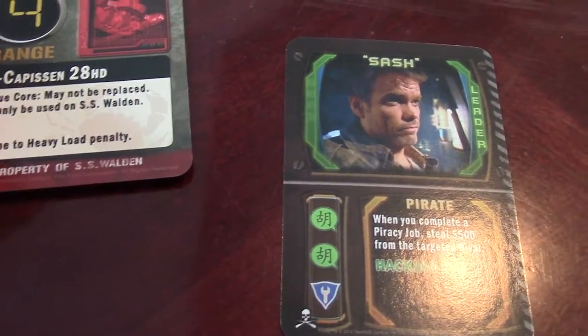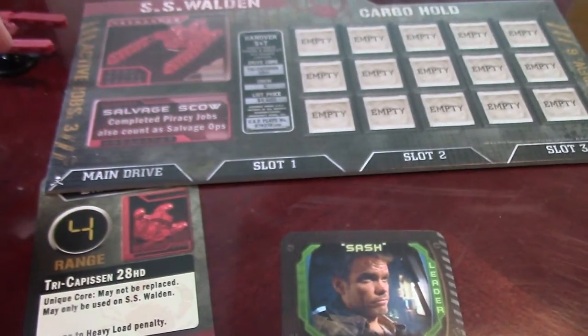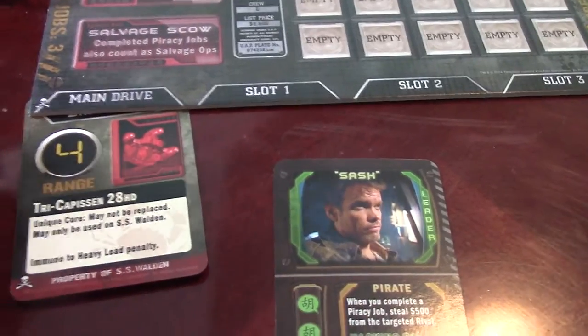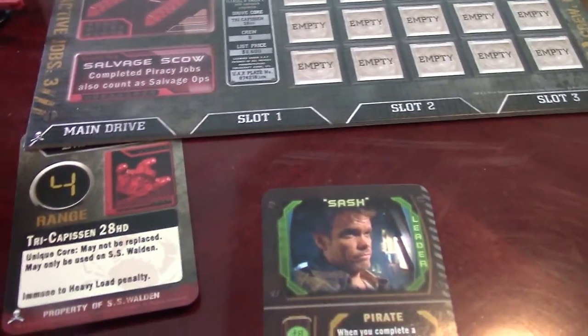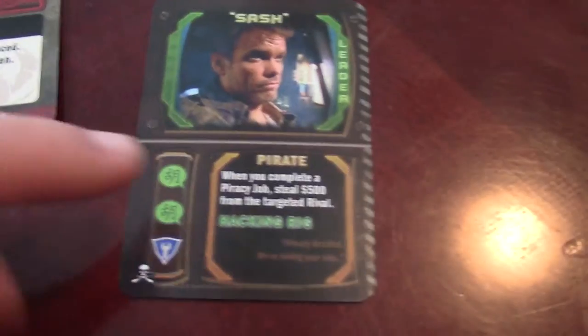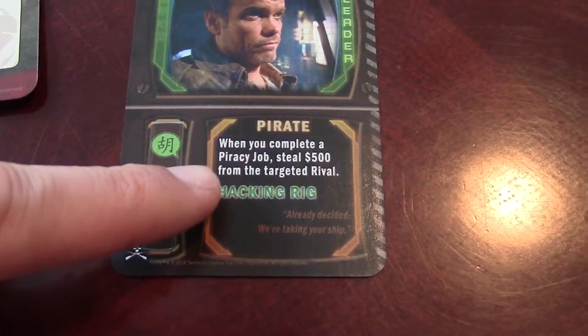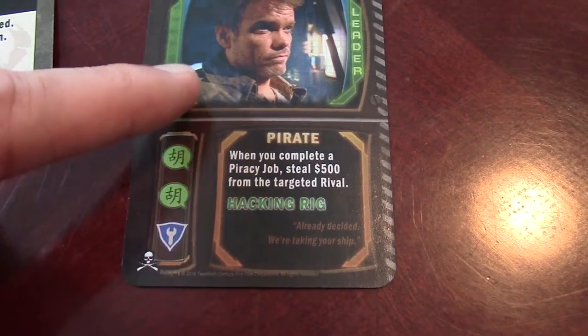This ship is immune to the heavy load penalty, meaning some heavy loads in the base set require two fuel to burn — not with this one, it still only burns one fuel. Its captain is Sash. When you complete a piracy job, steal $500 from that targeted rival, so you can actually steal some of their money too. Plus he counts as a hacking rig, so Sash is a really cool captain.